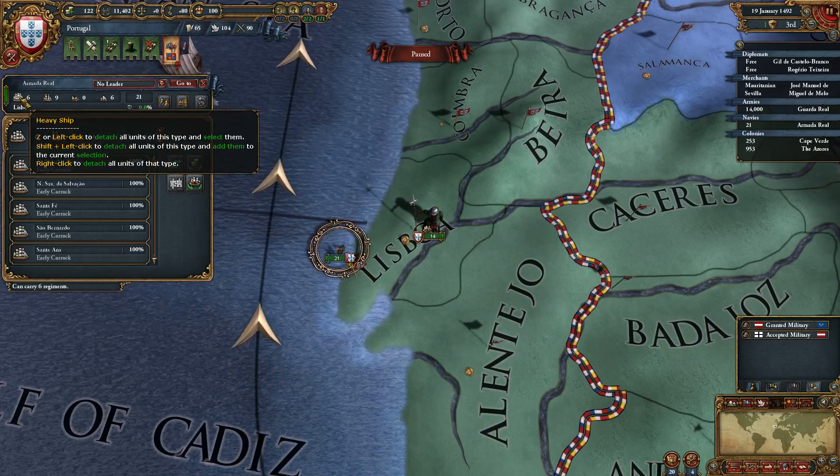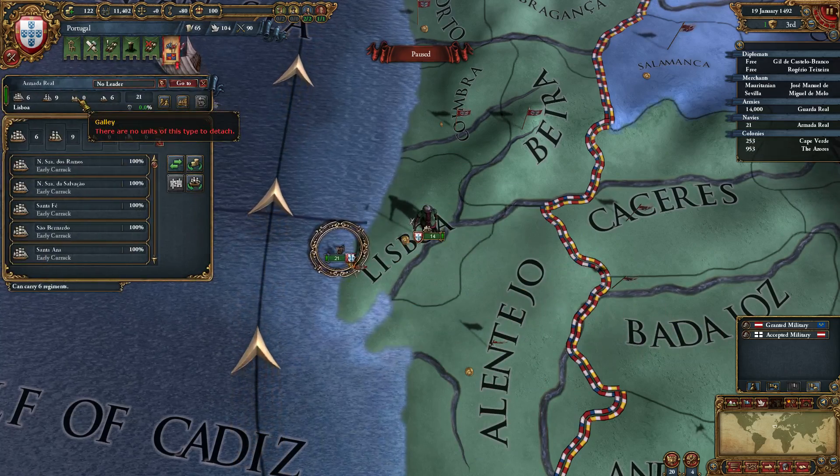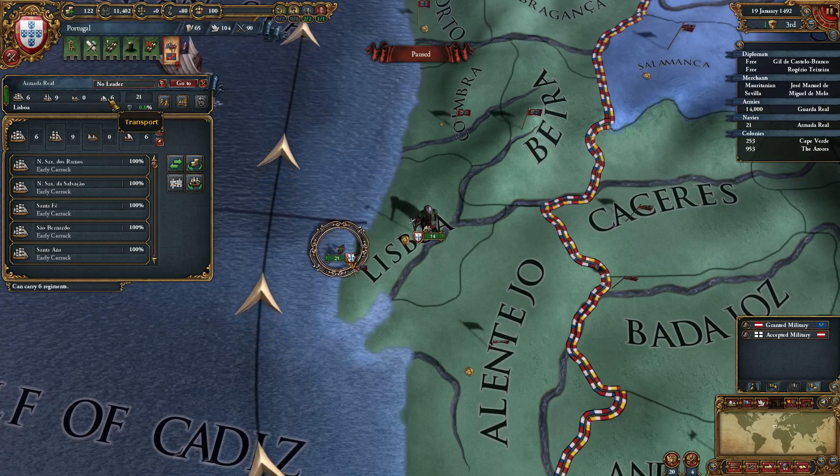On ships it's a tiny bit different. Z selects heavy ships. X selects light ships. C selects galleys. And V will select transports.